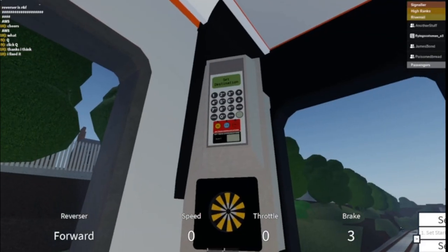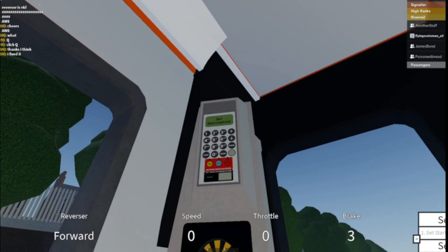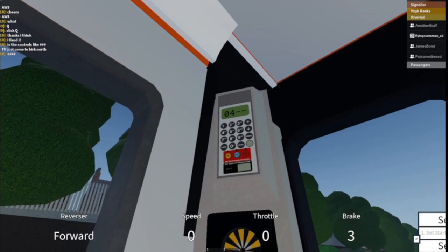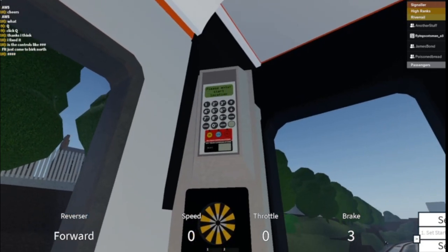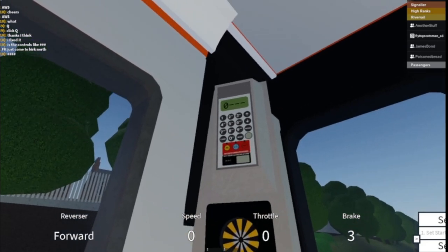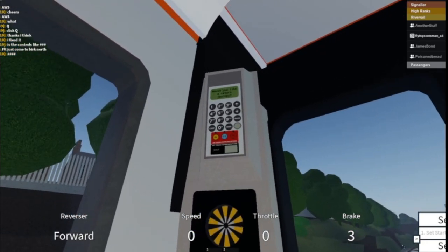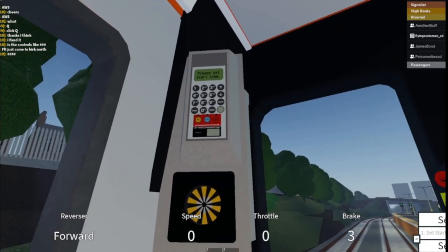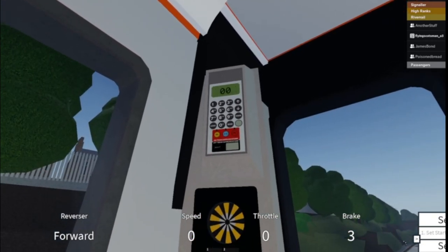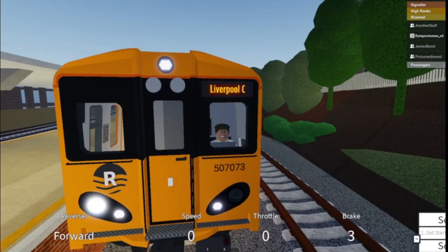Now you will want to do the hardest part — setting your destination. For Liverpool Central the code is 0411, so enter 0411 and Send. Enter start location: New Brighton start is 0401, so enter 0401 and Send. For the return journey, press Cancel to get rid of it. Then set your start time — for me it is 1802 so I'm setting it as 03. Send. Liverpool Central is now showing on your destination blind.